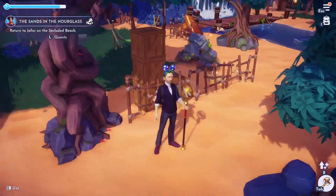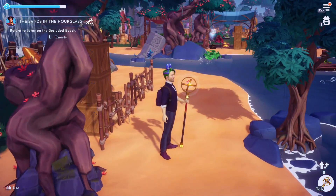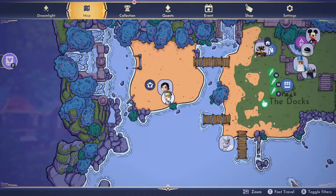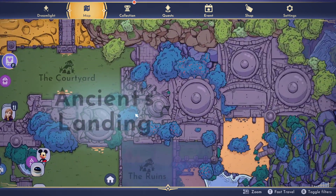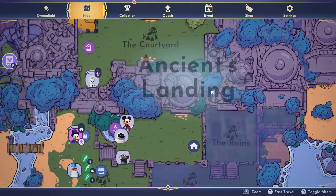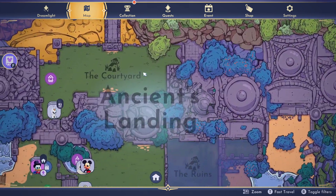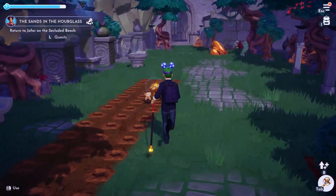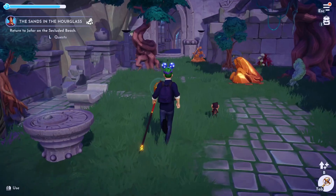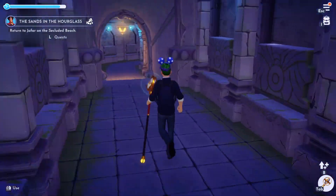Now you return to Jafar on the secluded beach. The secluded beach — what does that mean? These are the docks, that's the courtyard, that's the secluded beach over there? The rest of it is Flittering Dunes Wild Tank. Let's go back to the statue — or he's probably gonna tell me to put the pieces together and use it to make me rich. George Jafar, whatever you want buddy.